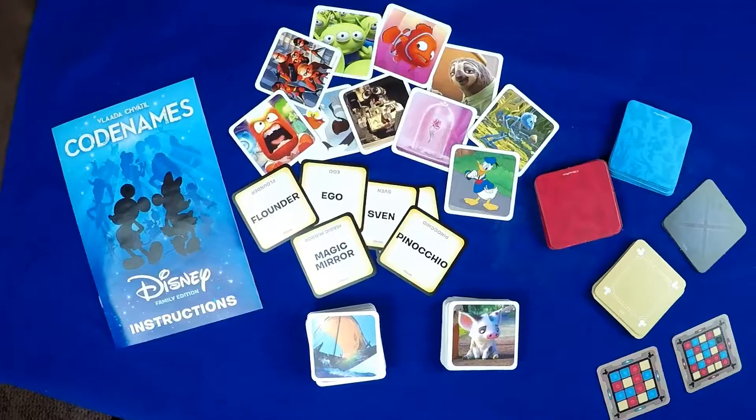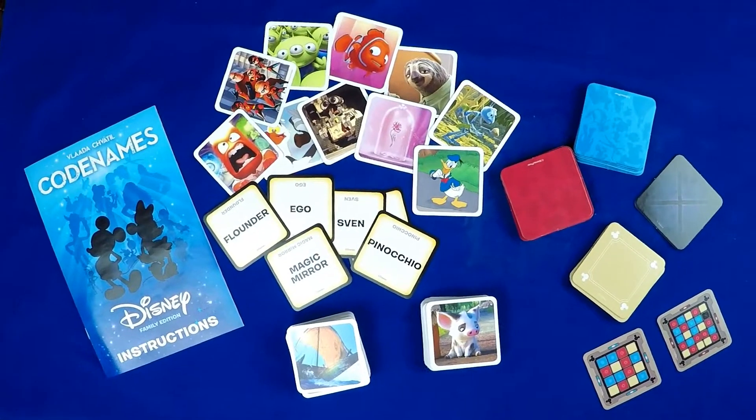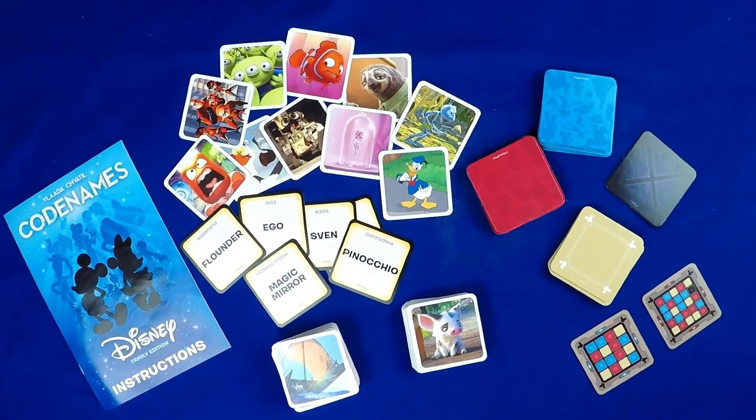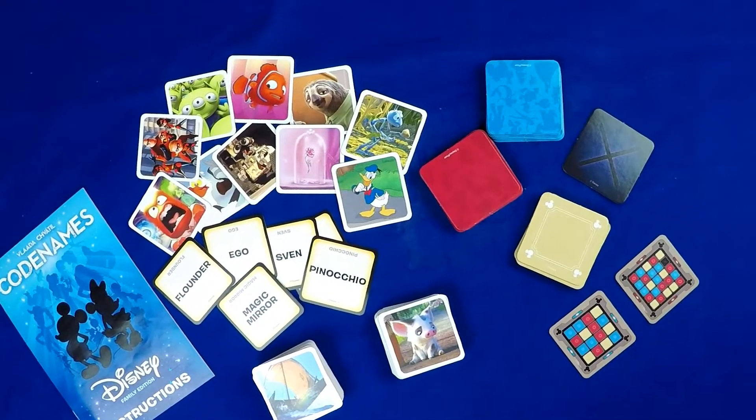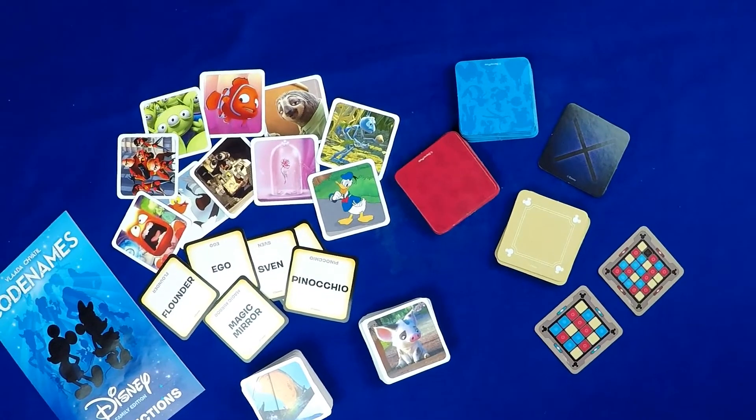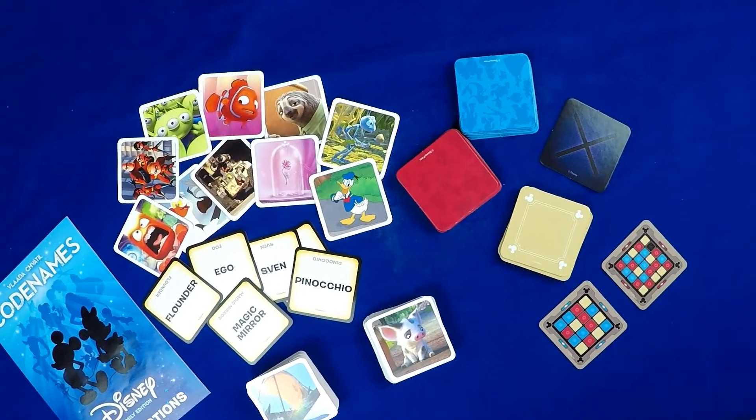Let's look inside the box. You have the cards — lots of cards — with pictures on one side and words on the other. The team cover cards are red and blue, and the neutral cards are tan. There are also two different kinds of key cards: a normal 5x5 grid and the easier 4x4 family grid.